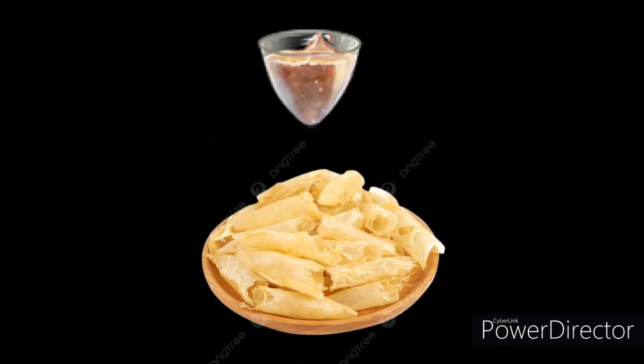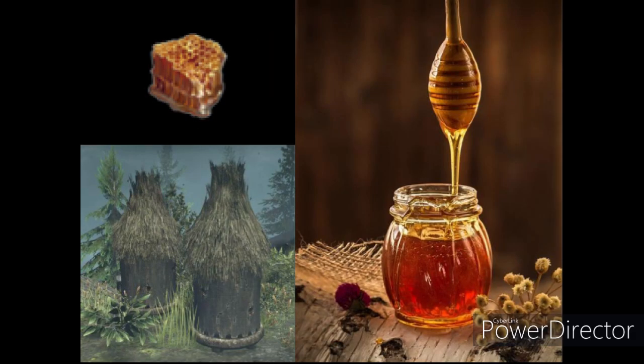As for our animal products, we have cheese, which is milk curds. In game, it seems to be available as Swiss-like wedges or as mammoth cheese. There are a lot of cheese varieties in lore — Imperial Knowledge has a great video on that, which I've linked in the description below. Our next animal product is isinglass, which is a gelatin derived from the swim bladders of fish, which can be used as a thickener and clarifier. This is used in drinks within ESO.